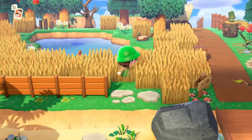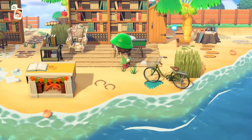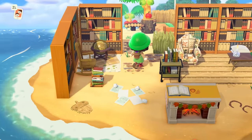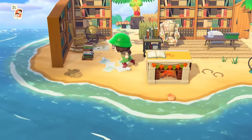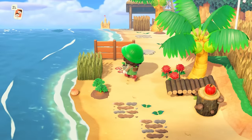Then going down we have our beach with a little library reading area. This is one of my favorite beach spots — I just think it's so cute and I love how it all came together. We also have my mailbox here, which is really annoying to walk all the way over to, but it's okay because now I'm done with this island.